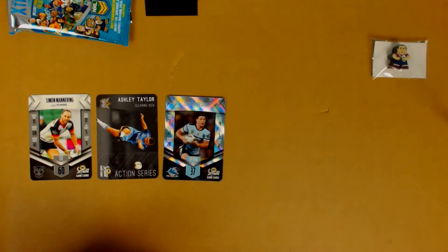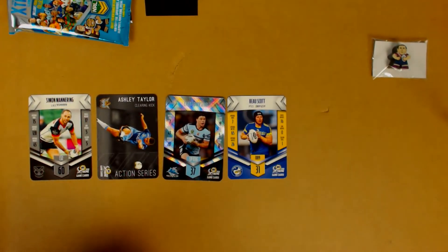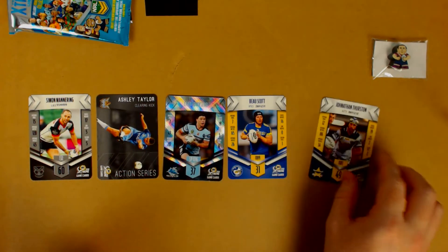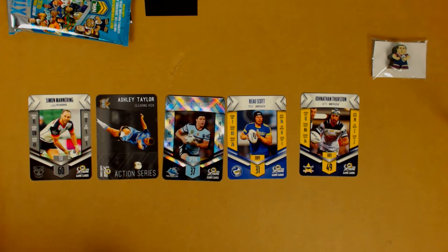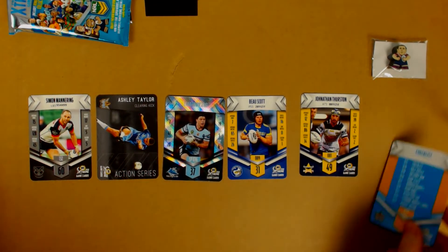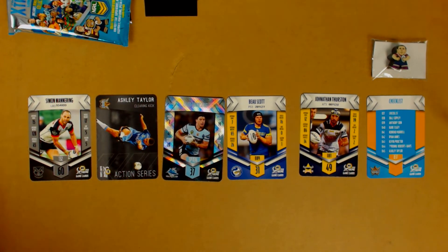We then have a shiny Chad Townsend — that's actually a pretty nice one. Bo Scott there. And oh, this is a real treat — this is the highlight: Jonathan Thurston! We finally got JT as a card. I'm pretty sure we haven't got Thurston yet. And then we've got a checklist — Titans one. We've got three really good ones there. I was looking to get Thurston this whole series, and I've just got the mini figurine of him followed up by an actual card. We need the shiny one to complete the set.